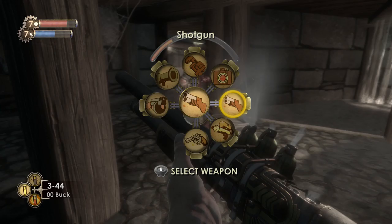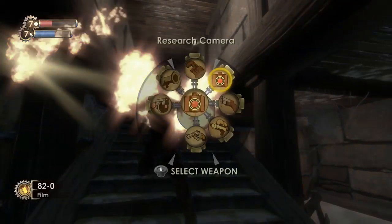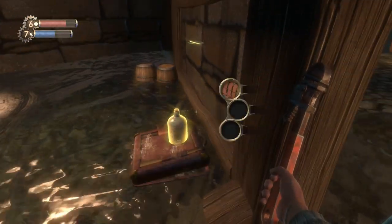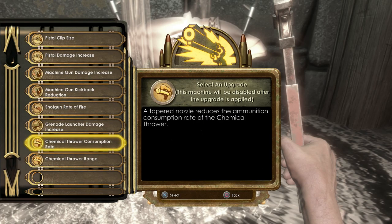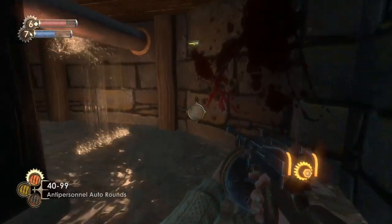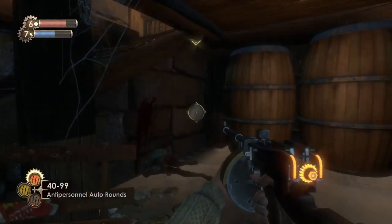Is he carrying a gun? No, it's a Houdini Splicer, never mind. Just standing in front of their face taking pictures. And here we have another Power to the People station. So machine gun damage or chemical thrower consumption — I think I'm going to go for the machine gun damage. I like it with the anti-personnel rounds, so that should allow us to take out splicers even quicker.